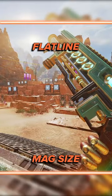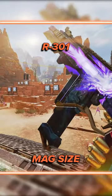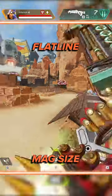The difference is the magazine size. The Flatline can hold 30 max, whereas the R301 can hold 28. That means the Flatline has a lot more damage per mag, which can be a huge advantage.